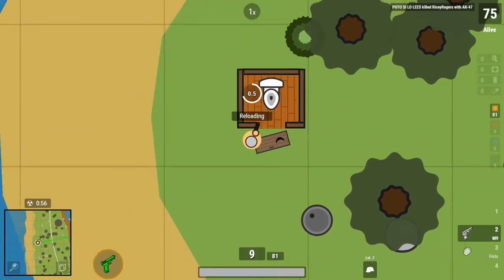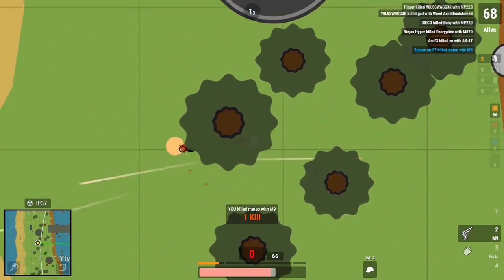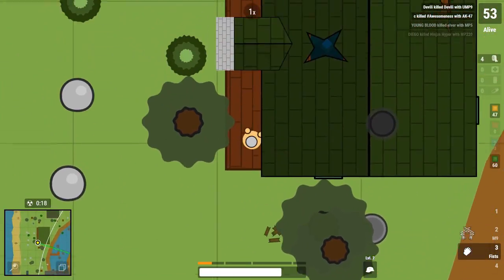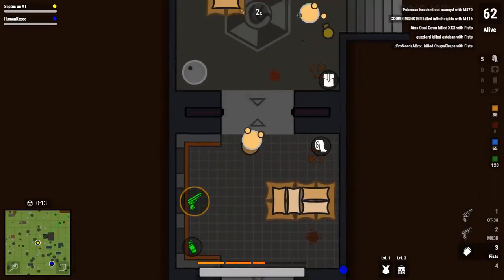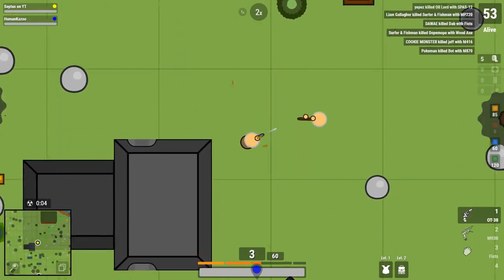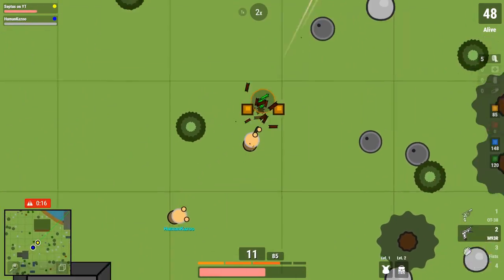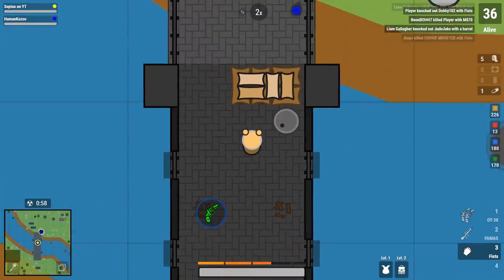I'm going to kick this list off with number 28, the M9. I really hate the M9. Personally, I would take fists over using the M9. The DPS is really low. You have to click really fast, especially when you dual wield these, and it's really not even worth picking up. At number 27, we have the OT38. It's a little bit better than the M9 — it's actually accurate. If you have a shotgun with it, you can shoot them two times and finish them off with the OT38, unlike with the M9 where you're going to have to spam click.